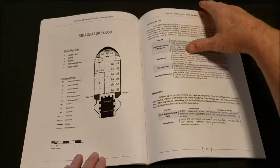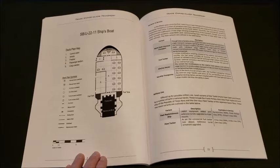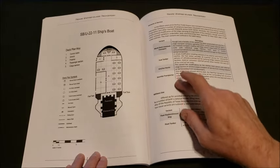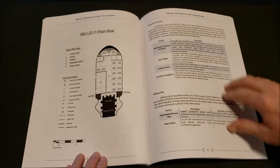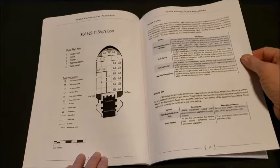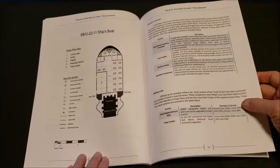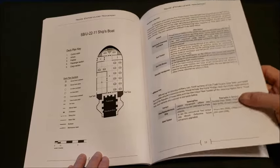We get a look at the ship's boat utility craft with its layout. Then there are the variants in service: a livestock transport — that thing's got to smell great — a fuel tanker or ice hauler, or a starship transporter. I like the idea that you just plop smaller starships in there and bring them from point A to point B. Military use has it as a fleet replenishment tanker or fleet tanker.